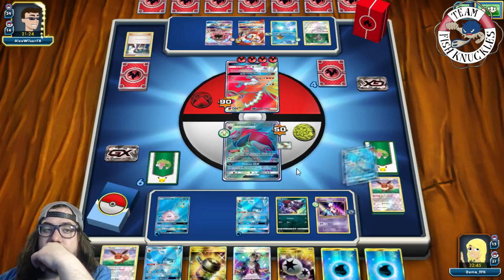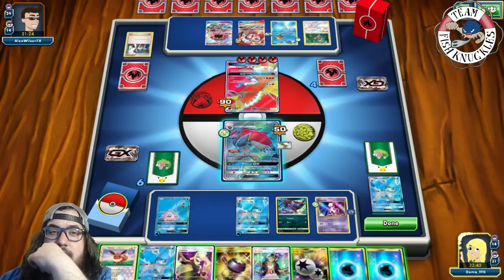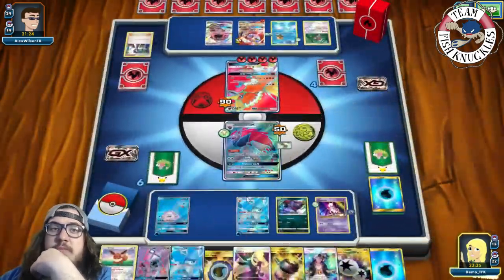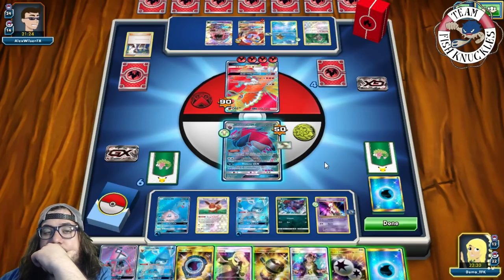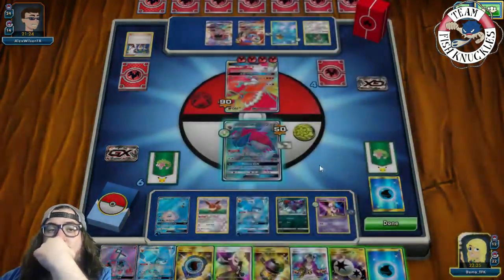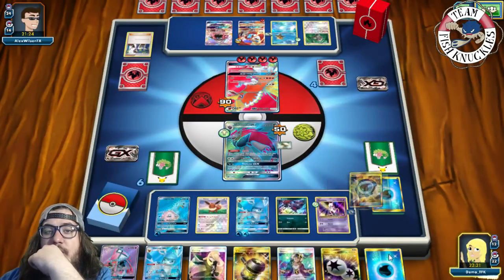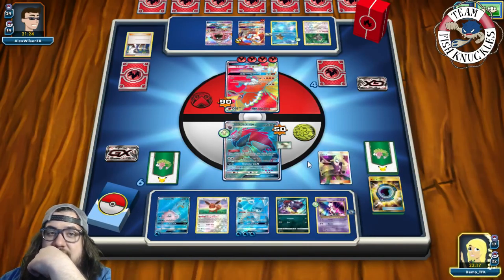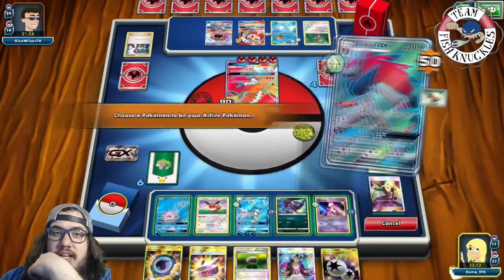Opponent puts down Zorark. On our turn we Cynthia and trade, discarding a Water energy to draw two new cards — looking for a Choice Band. We put down the Eevee, Aqua Patch to Glaceon, play a Water energy, and go for Cynthia. We find a Choice Band! Attach it and retreat into Glaceon. We go for Frost Bullet putting 30 on the Lele so Zorark can knock it out later.